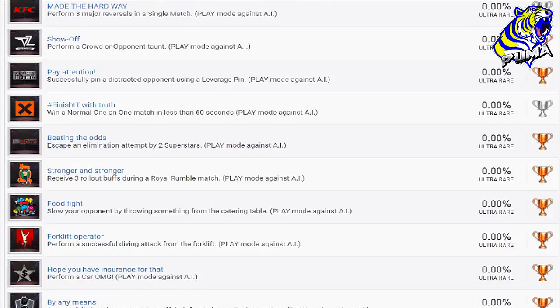That's a roll-up pin — that can be pretty simple. 'Finish it with Truth' — win a normal one-on-one match in less than 60 seconds. Put that on easy, give yourself unlimited finishers, and boom — 'Finish it with Truth' trophy is done.